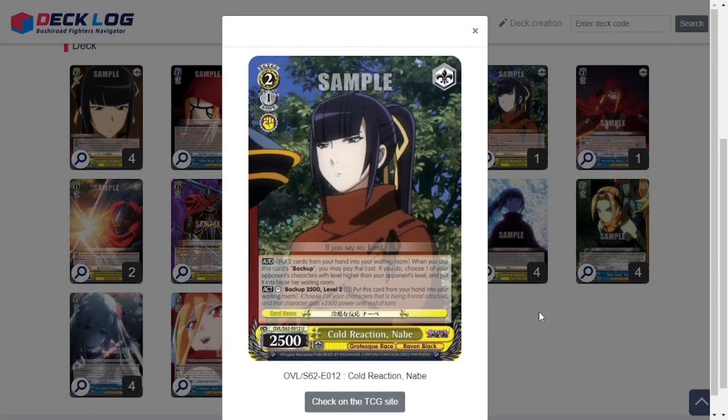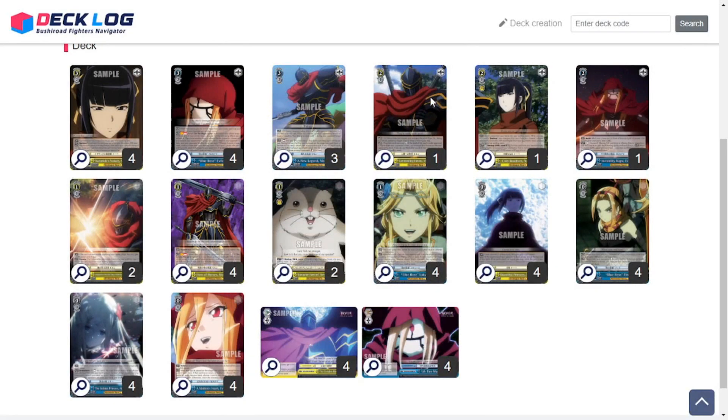Next we have Cold Reaction Nabe — also an anti-change. It's a 2500 backup first and foremost, but when you use this card's backup you can discard two cards and choose one of your opponent's characters with a higher level than their level and put it into their waiting room. Pitching two can be a little hefty, but if your opponent has something annoying it's better to just pop it. Primarily for anti-change, though it's still a solid 2500 backup. Also, the art kind of connects right there — pretty cool.